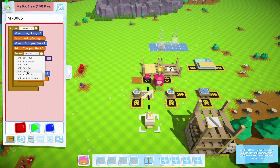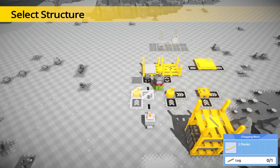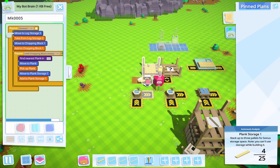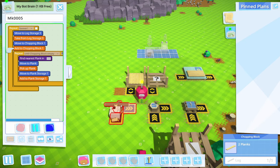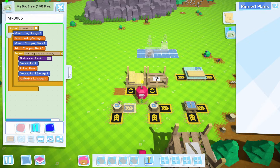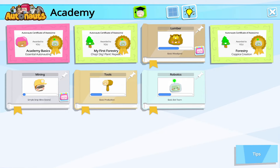Until hands full — until question mark full. I'm not sure what question mark means. Until question mark empty. Until chopping block empty. Okay, let's see if that works. I'll move that back over. Pick that up, move it over. Pick it up — nice, move it over. Moved along, alright, it works! Yes! That's what I'm talking about. Okay, you are good to go sir. I wish I could get rid of this — how do I get rid of that?